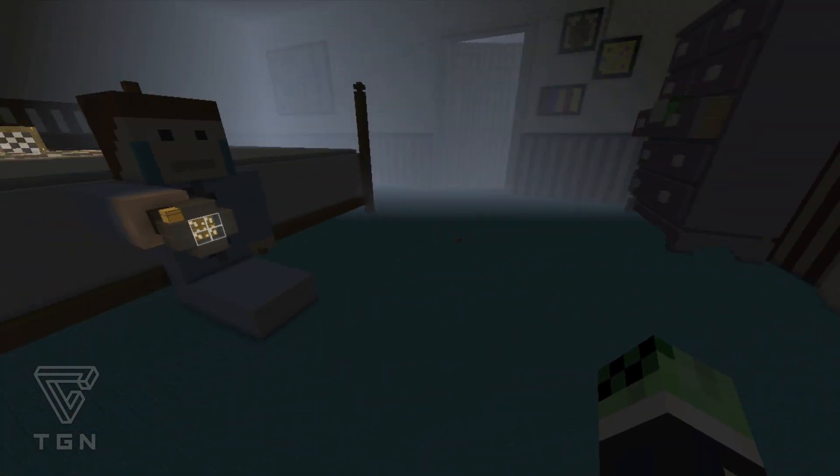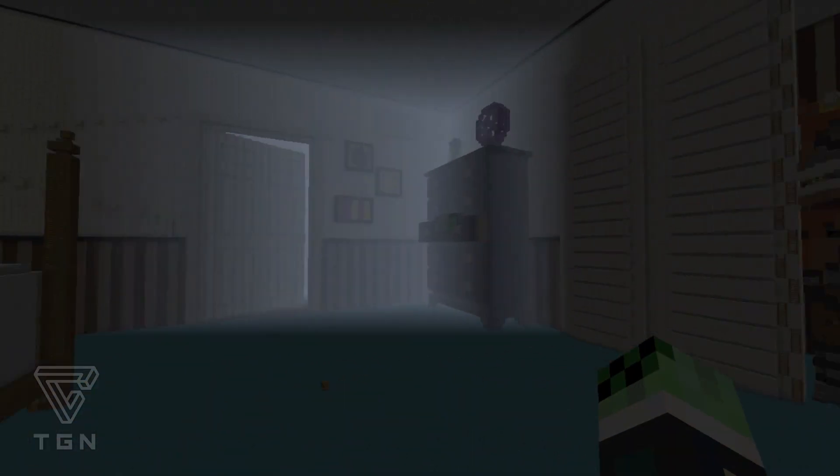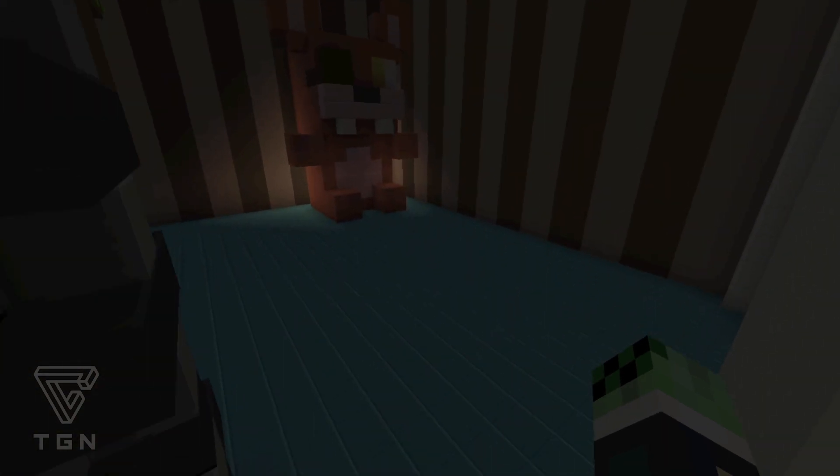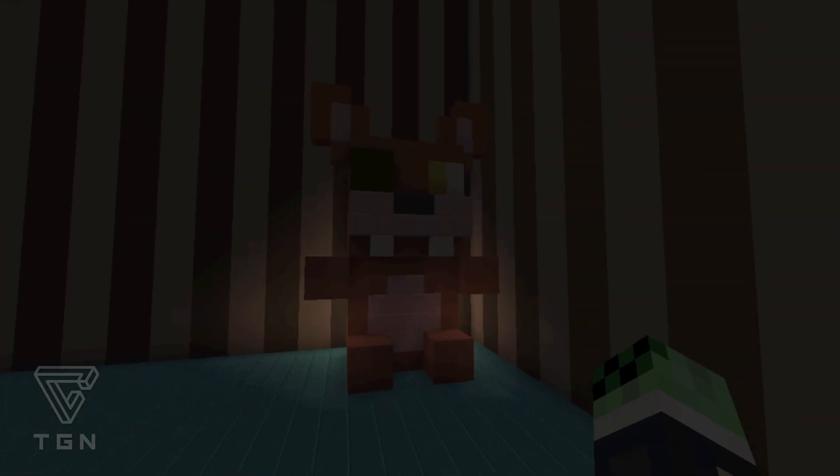There is this little boy who's shining his flashlight at Foxy over there, and he is actually crying. We'll go over to check out Foxy — look at this design, looks pretty awesome in comparison to the actual Five Nights at Freddy's. Then we have one of their little plushies that they decided to make as well.